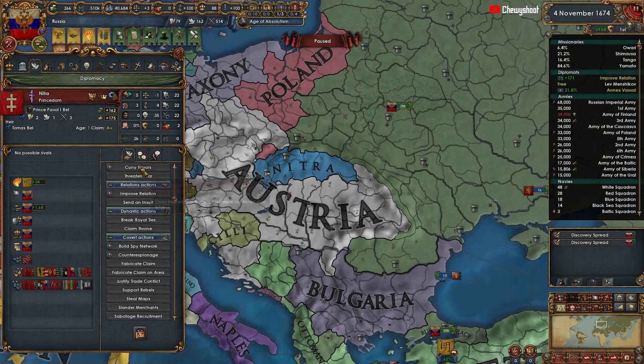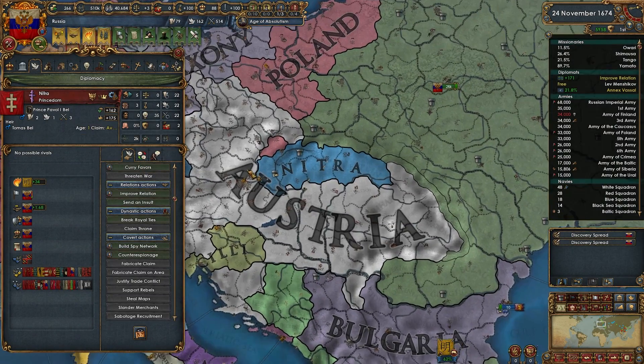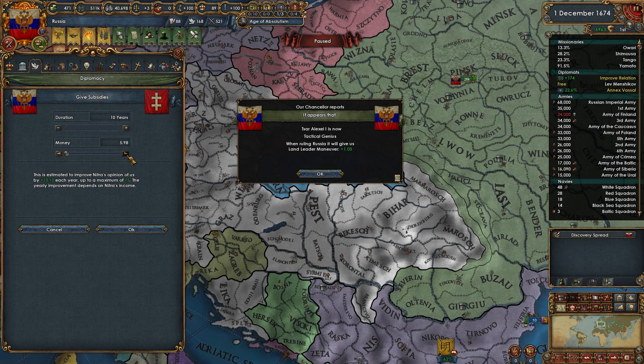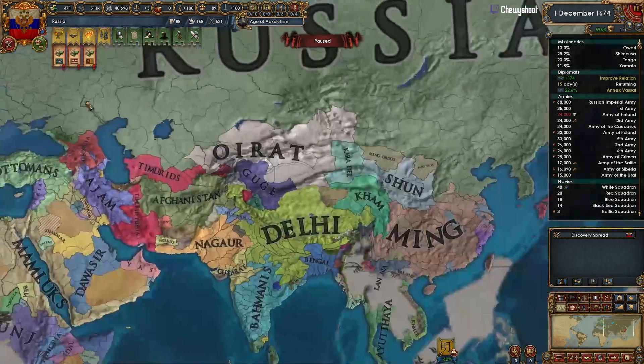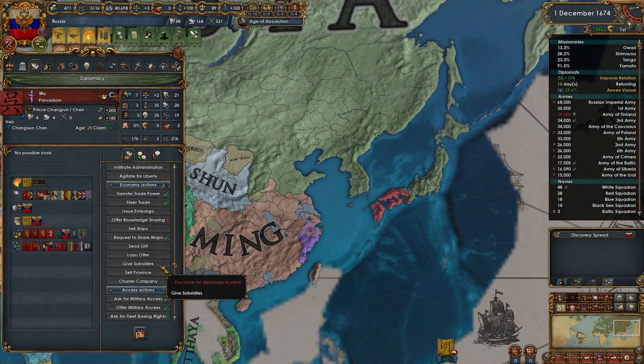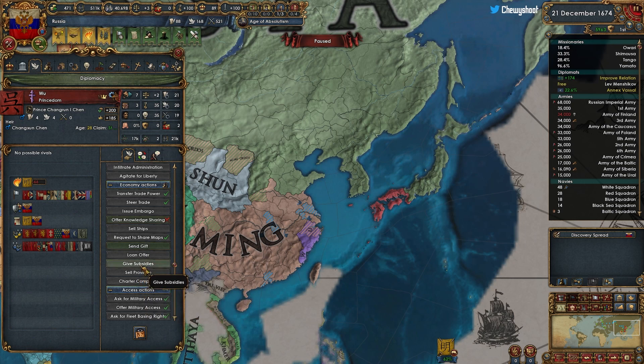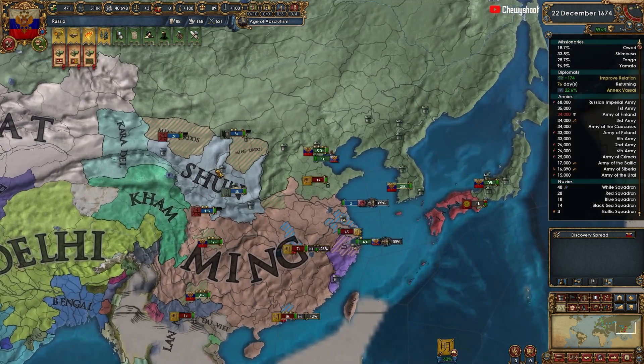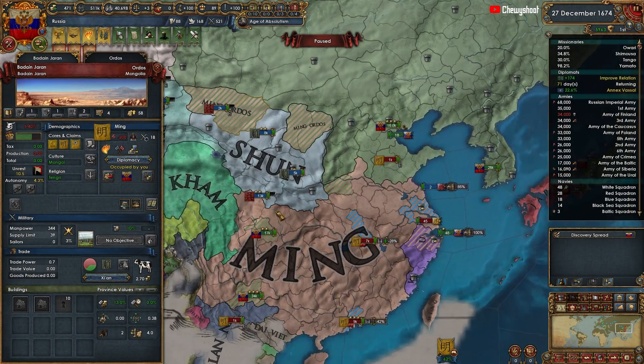We definitely need to up our fort game over here, especially in Nitra — we want to fort Nitra, it's really good. We're going to give subsidies to all of our marches — about 15 ducats a month, that's fine. We have plenty coming in. Wu will also get some subsidies, probably about 17.